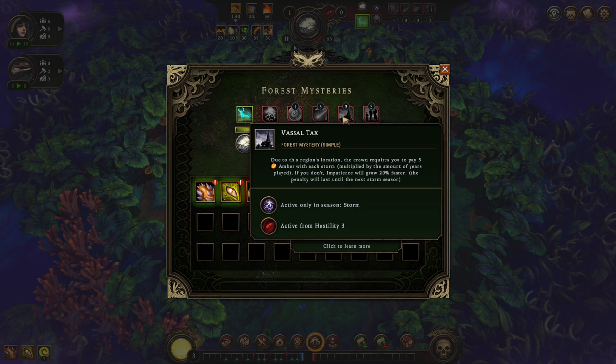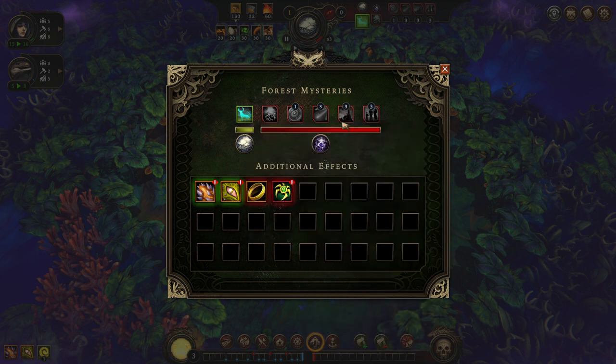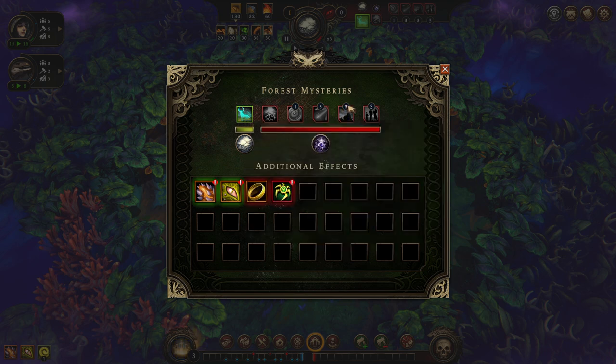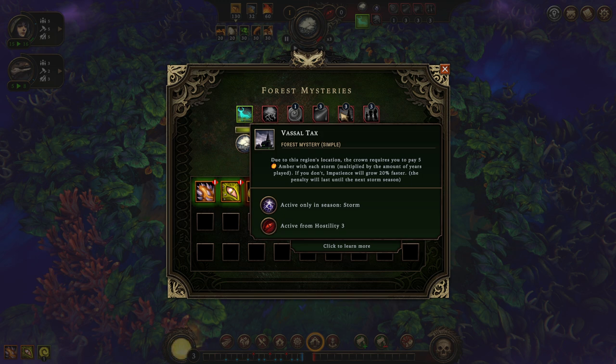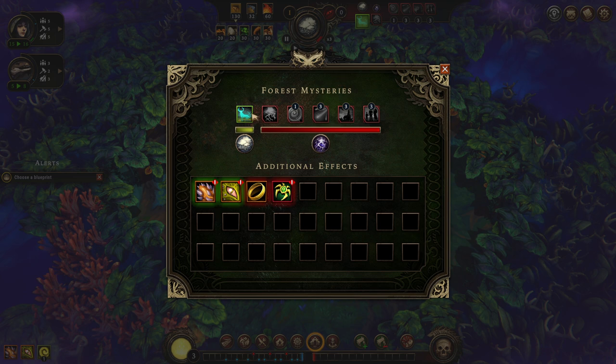So year 1 is 5 amber, year 2 is 10, year 3 and so on. It's pretty rough, but we have to deal with it. This is one of the first runs where money generation will be really important. When you draw that modifier, you need to generate amber, or you just re-roll if you don't like it. We also get an extra penalty to resolve if our people don't have access to complex food and housing. It's a pretty difficult mixture, but we're going to pick it up.